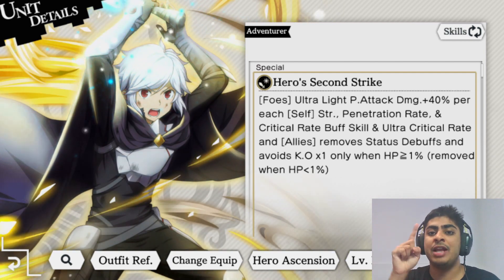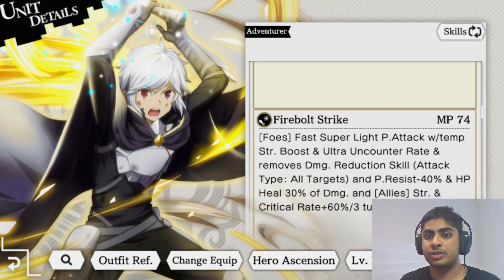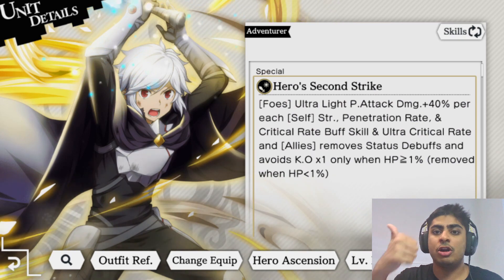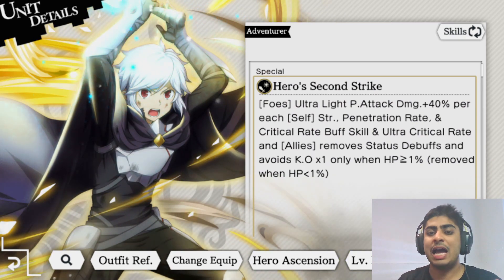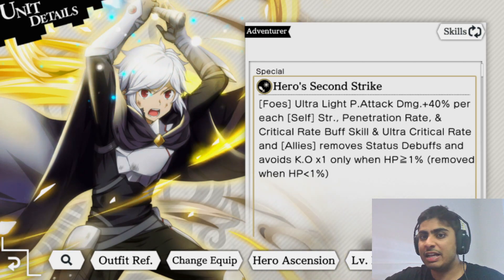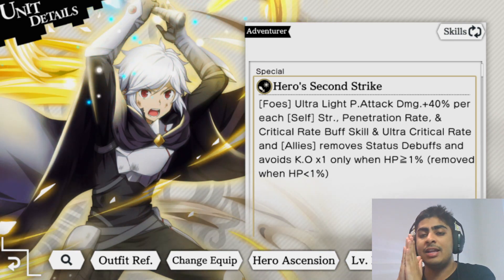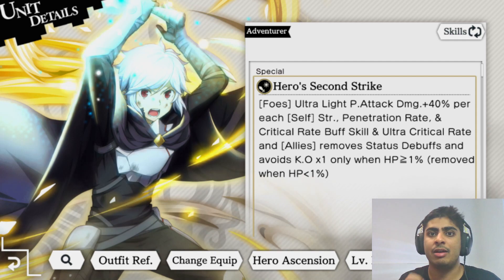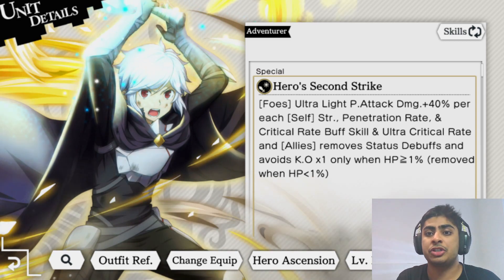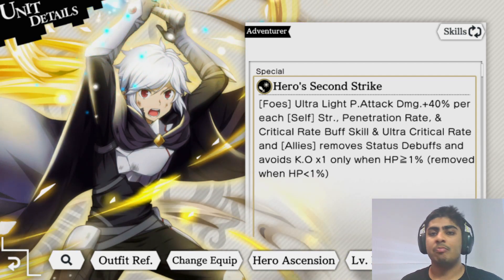Because you have both adventurer buffs and assist buffs, Bell can actually reach a maximum of 240 damage - 120 times two - provided he has STR penetration rate and critical rate buff skills from both the adventurer side and from assists. Bell gives himself penetration rate on his first skill and STR and critical rate on his second, and assists can also provide those buff skills.